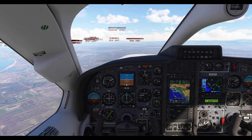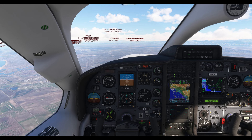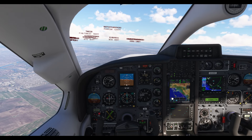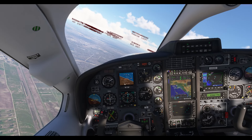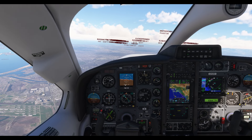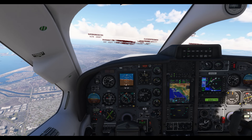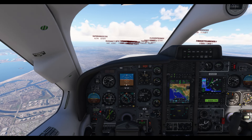ATC: fly heading 290, vectors for the RNAV runway 7 Left approach. Setting heading 290 on the multi-panel — going west, which makes sense for the approach. Then she says: fly heading 285. Flying heading 285. Skyhawk Hotel Delta, roger, continue on heading 285.